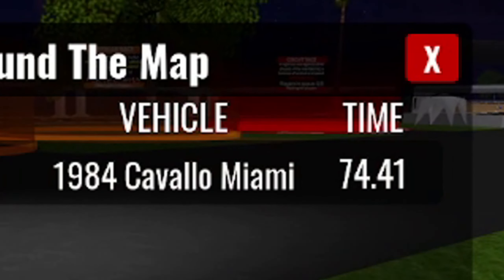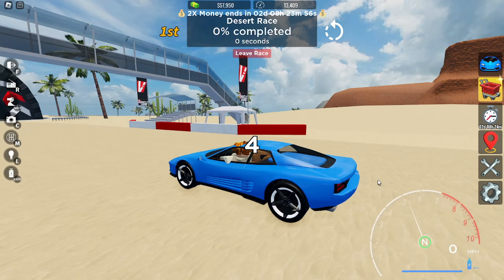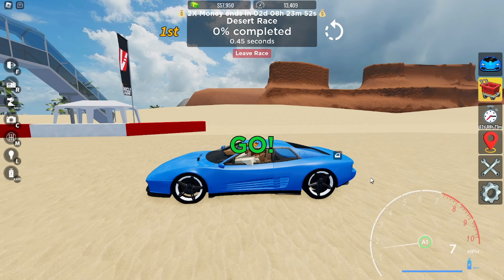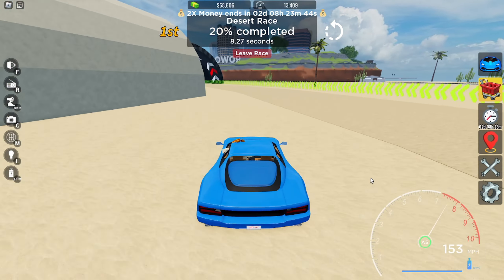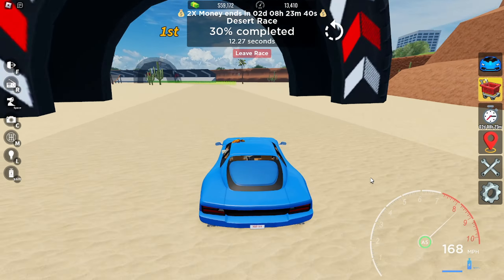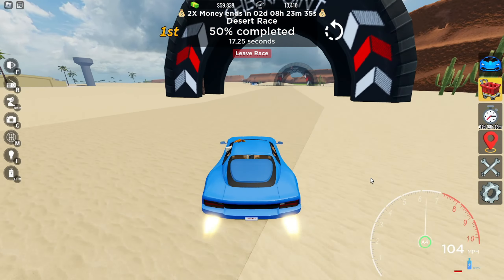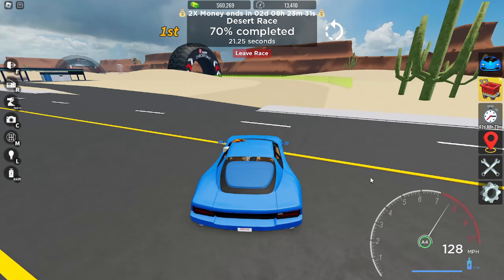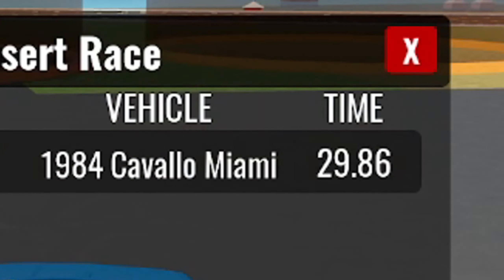We got 74.41. The last race we're gonna do is the desert race. So let's go and see what time we get here. I don't know if I upgraded the drivetrain — like if it's all-wheel drive or rear-wheel drive. But I think originally it was rear-wheel drive, so I don't know how it would handle the desert race. I think it might slide a few times. The wheels on this car are not really that good. And we're already kind of messing up. We got 29.86.